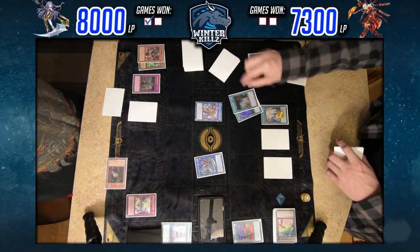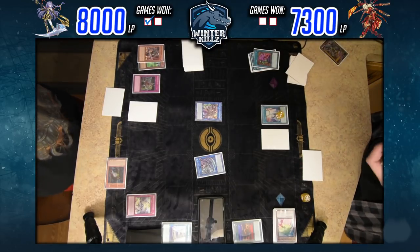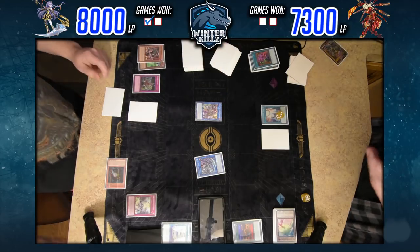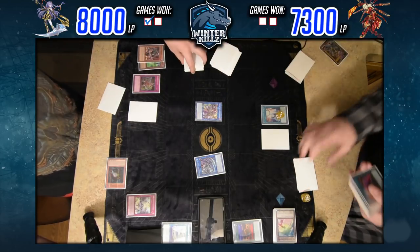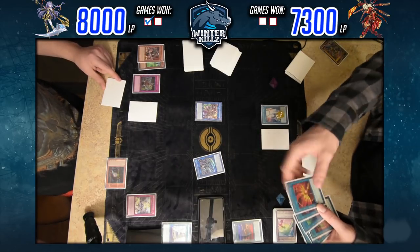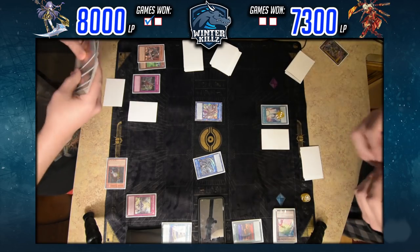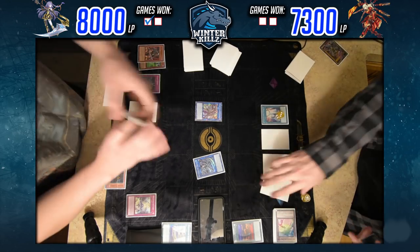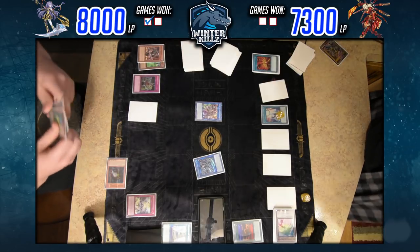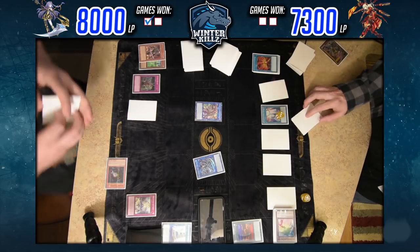He's probably looking for a card like Twin Twister or Infinite Impermanence. Sky Base goes off, sending into Desires — he did reveal Twin Twister but obviously can't take it. He does have to take a Sky Striker card. He did use Multi-Role — my bad, getting things confused. This is a long match, gotta pace myself.